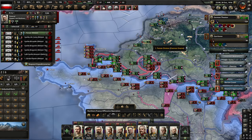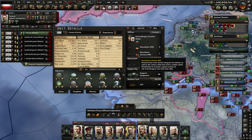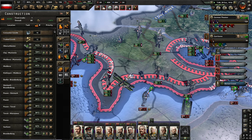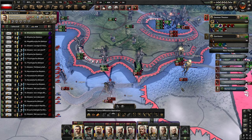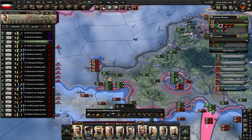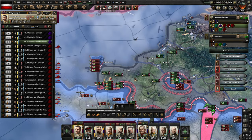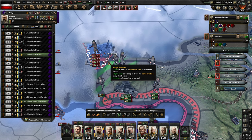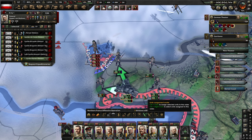Our Panzer Division is still missing about 100 tanks — it's not been that many days since we last checked, still constructing them. We're building the mountain pass here now in Moldova. Let's keep pushing along the railway — that's an empty tile, of course we're going to go for it. We are spreading our lines very thin now, but our opposition is so weak it shouldn't matter unless the British arrive in force. We really shouldn't be using our motorized divisions for capturing a city — that's not really what they're meant for.